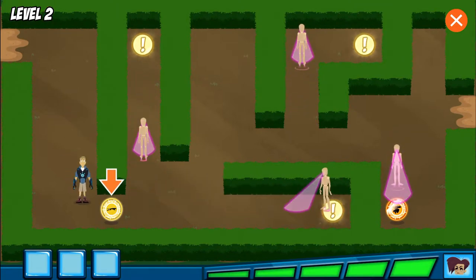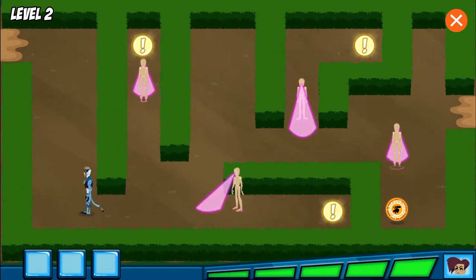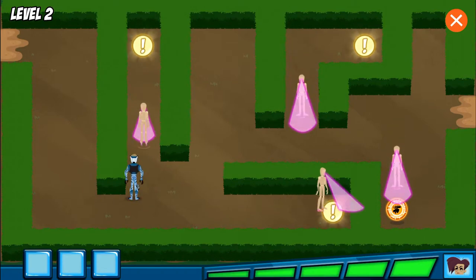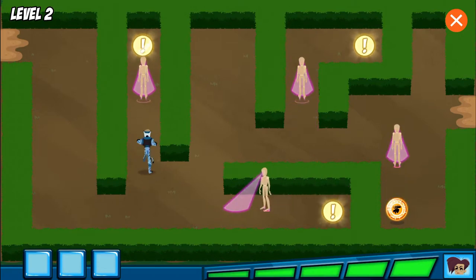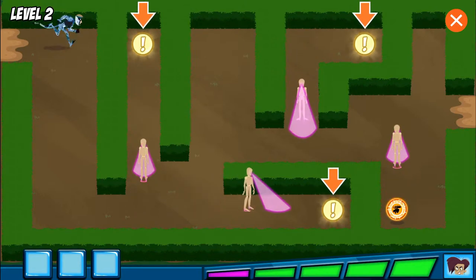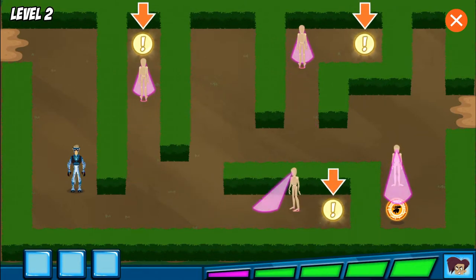I bet a speed boost would help you out. Go get the cheetah power disc and you'll be able to run super fast! With cheetah power, we can run really fast! These are the clues we're looking for. We have to collect all three before we find the baby animal.